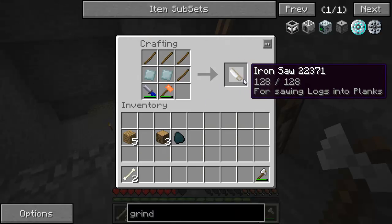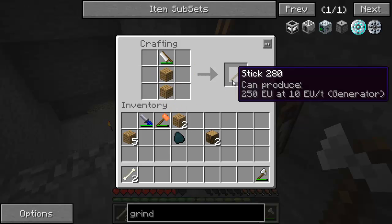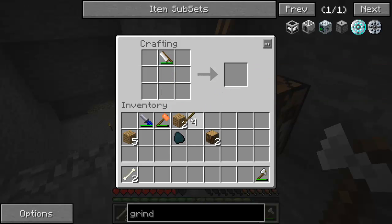We're going to make an iron saw, which is used to get normal efficiency out of logs. For instance, if I put this log in here like this, I'll get four planks instead of two. And if I put these two planks like this, I'll get four sticks instead of two. Which means that it roughly quadruples my output of sticks per log, which is really awesome.